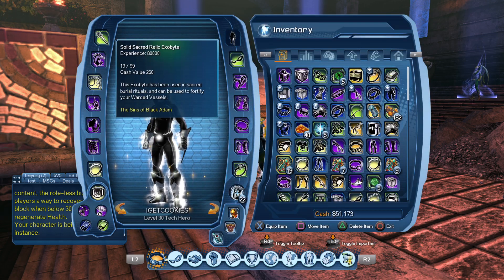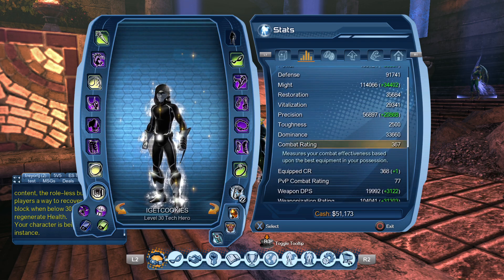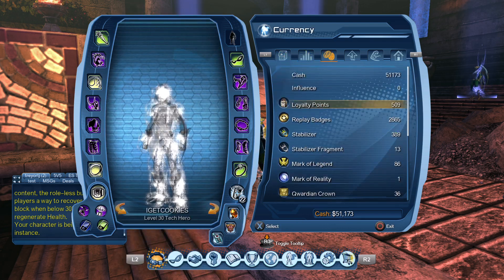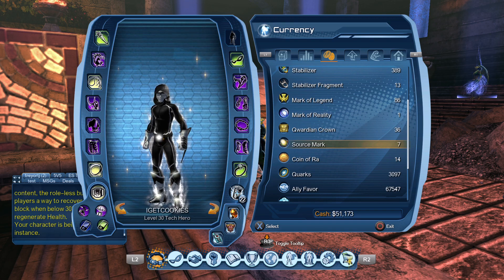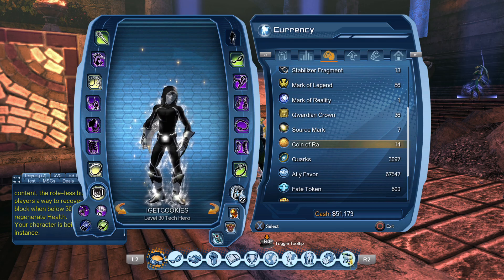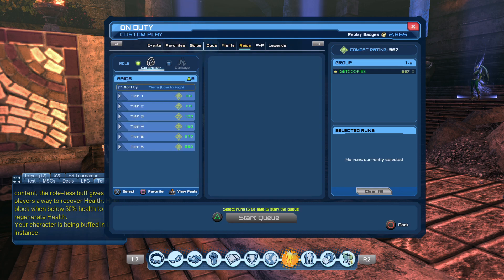As you get the highest gear you'll slightly increase through the CR — the combat rating ladder. The combat rating is a measure of combat effectiveness based upon the best equipment in your possession, meaning either equipped on your character or in any inventory slot. With all that content run, whether through the on-duty menu, queuing for scenarios, or plugging groups, and doing the open world missions, you'll have a good amount of source marks and whatever the latest DLC mark is.